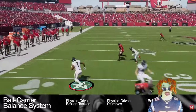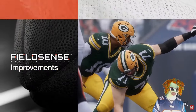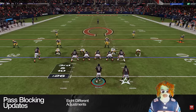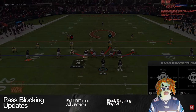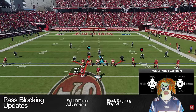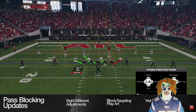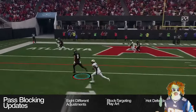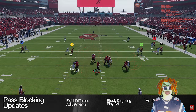Blocking at the line is a strategic chess match, and updates to pass blocking provide more control to adjust schemes. In Madden 25, players can choose between eight pass blocking adjustments before the snap. For the first time ever, visual cues will highlight each offensive lineman's specific target play art, as well as how this will change based on the blocking scheme. Defenders not accounted for will be marked with the hot defender icon, so players can decide who to block and who to strategically throw hot off of.